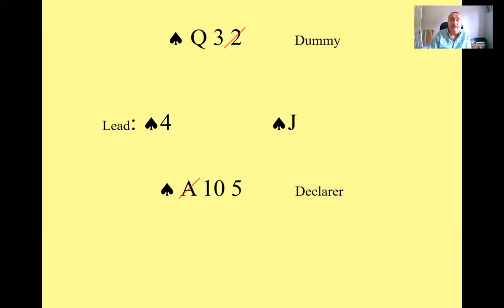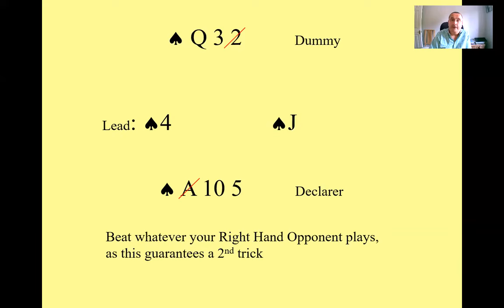The reason to beat the jack with the ace is that you're then left with the queen and the ten. The only other honour out there is the king, so you're guaranteed a second trick. But if you play low, you'll probably only make one trick. So the idea with most of these hands is to play low from dummy, but if they play an honour, it's very often right to play an honour of your own.